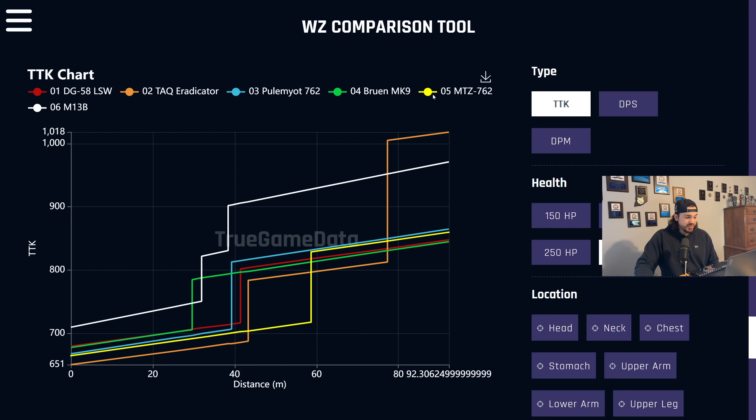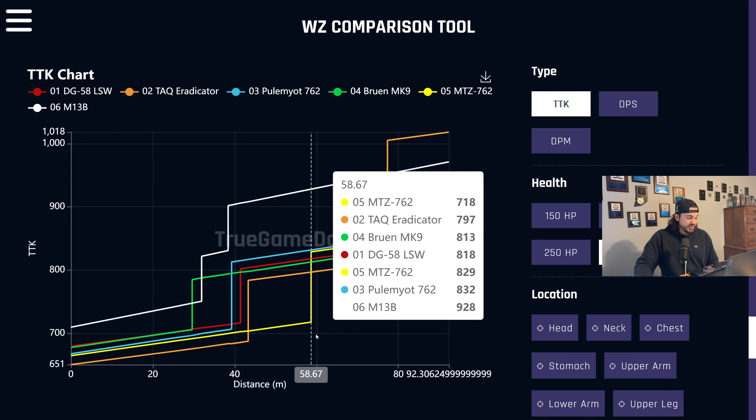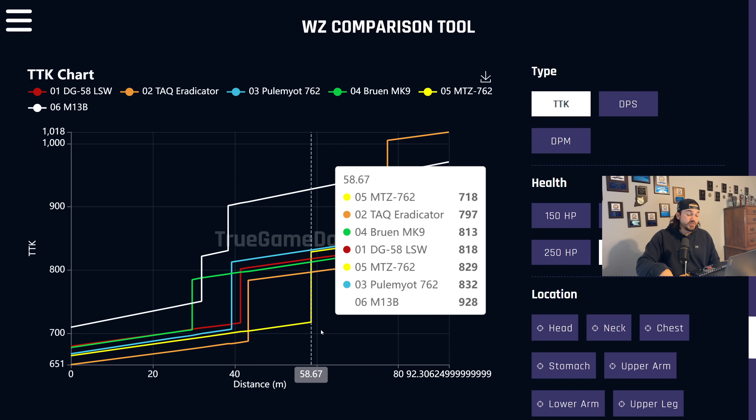Another one I want to talk about is the MTZ-762. It only has a 30-round mag, but it has very easy-to-control recoil, good bullet velocity, and phenomenal time to kill. It has the fastest TTK from 43 up to 60 meters, which is an extremely important damage range — that's probably where a huge portion of long-range engagements happen in Warzone. I'd say 25 up to 60 meters is the biggest range for those engagements. The only thing that holds it back is that 30-round mag, but it has a pretty quick reload time. I think you can get reloads off quickly, and 30 bullets will be plenty in a lot of cases.